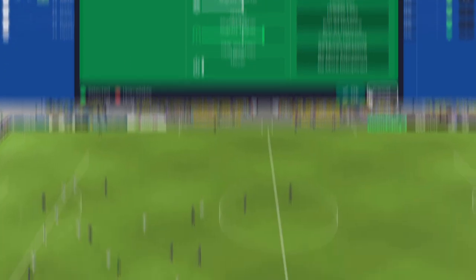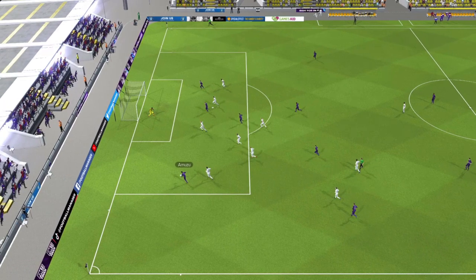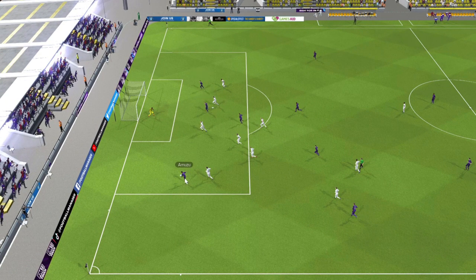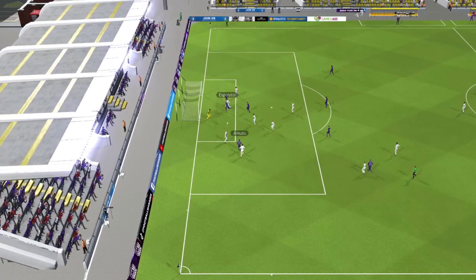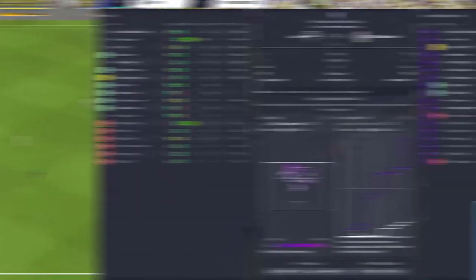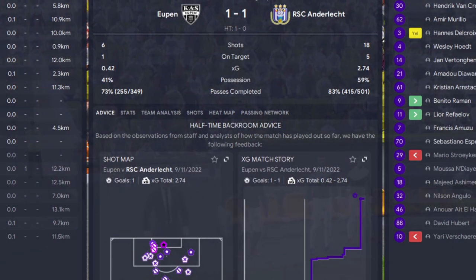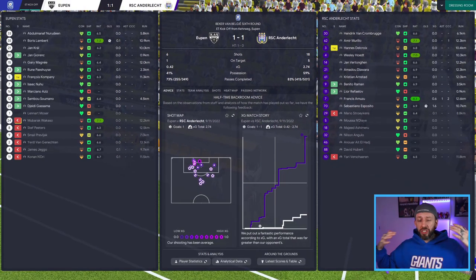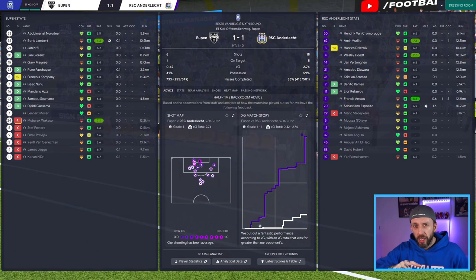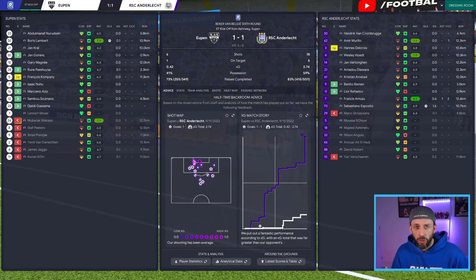With time running out, Fongan plays to Amuzu - remember, Amuzu was taking too many shots, so we changed him to an inverted winger to boost his creativity. He lays the ball back, finds himself in space, doesn't shoot - he crosses it through, working the ball into the box, and Esposito scores! We get that deserved equalizer. We dominated the match with an xG of 2.74 - those little tweaks, especially the role and duty change plus 'work ball into box', finally got us the goal we deserved.